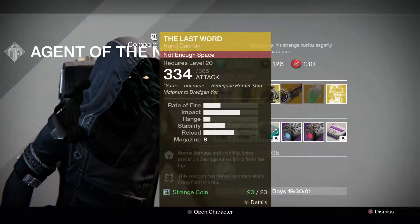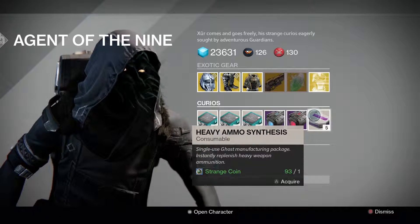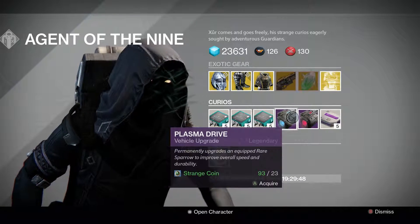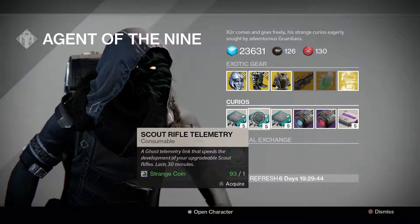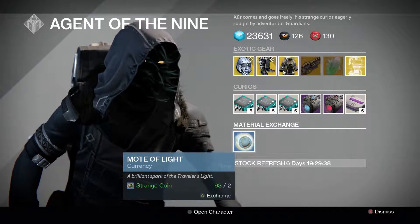Next up we have the exotic shard and an exotic engram for your body — that's pretty cool. Of course we have five heavy ammo synthesis for one strange coin. Then we have the Stealth Drive and the Plasma Drive for those rare blue sparrows. Then we have Hand Cannon Telemetry, Scout Rifle Telemetry, and Auto Rifle Telemetry, and last but not least one Mote of Light for two strange coins.